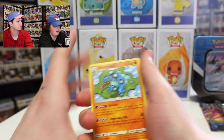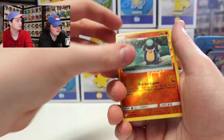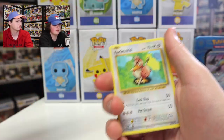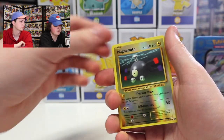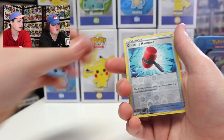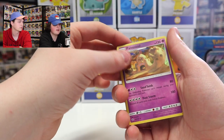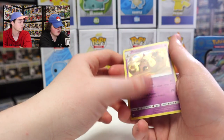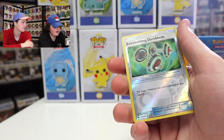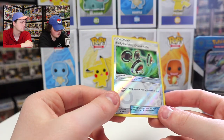Let's recap: Regular Rare Seismitoad, Palpitoad Reverse Holo Evolution, Cloyster Regular Rare, Galarian Meowth, Farfetch'd Regular Rare, Magnemite, Toxicroak Holo — looks very nice — Crushing Hammer Reverse Holo Trainer, and Palossand Holo — it's got a nice little shine in the background, like in the sky. We did get two Reverse Holo Trainers in this tin, which is unusual. I haven't seen too many of them.